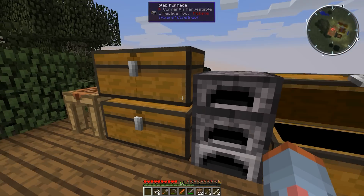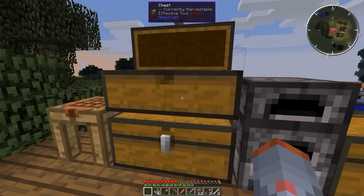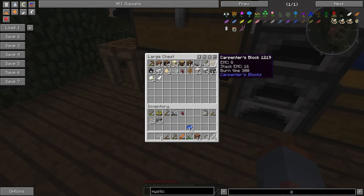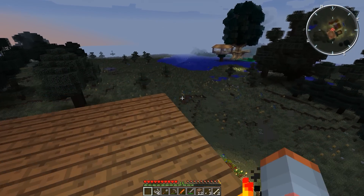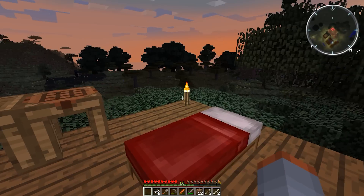You can see we've got some plants, a small amount of metals, a small amount of certus quartz. I've got some sapphires — I should actually sit down and make a pick there. We've got some furnaces and other useful things like that. I need to go mining to get things, and I also probably need to sleep as soon as we're capable of doing that.